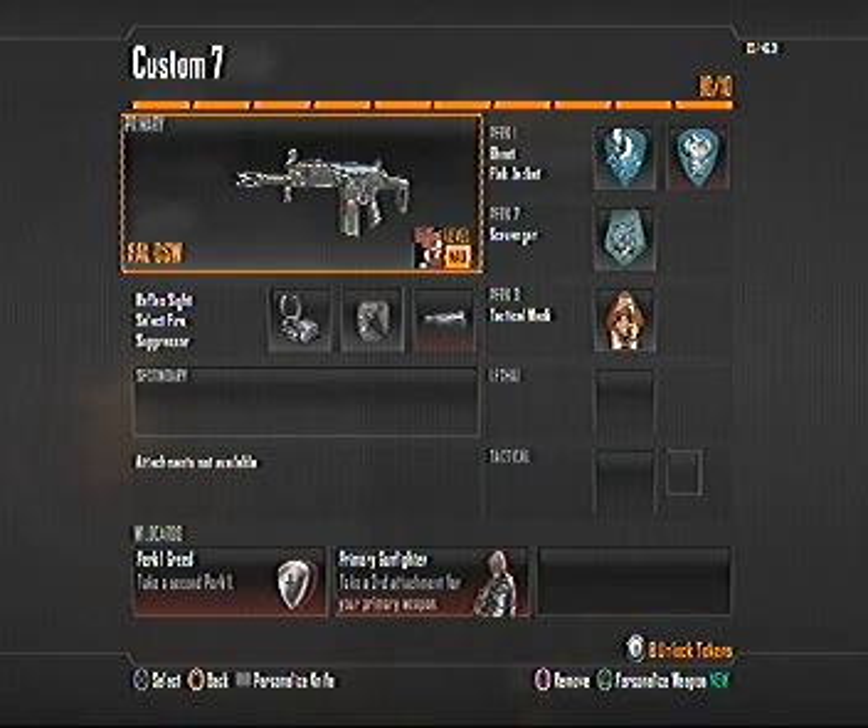For Primary Gunfighter I've got the Reflex Sight, Select Fire, and Suppressor. These are probably my three favorite attachments for the gun. You can't run just two attachments on this gun unless you use Primary Gunfighter, because I cannot choose between the red dot and the silencer, especially when you're trying to get headshots to go gold.